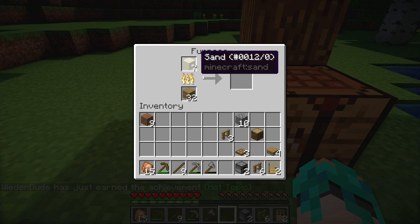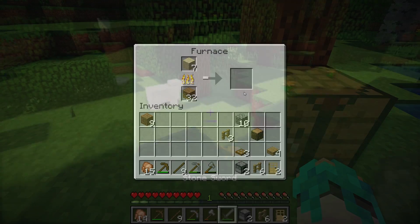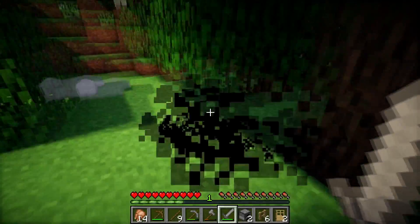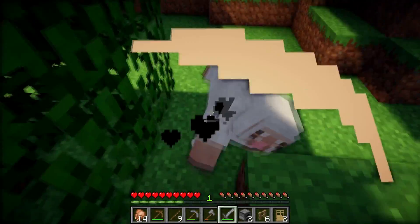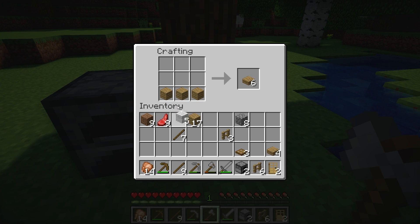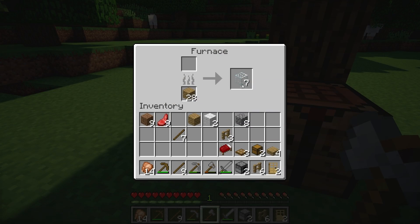While the sand is smelting, we can go and collect some wool so we can craft a bed. We're also going to need a double chest. Let's take out the glass.